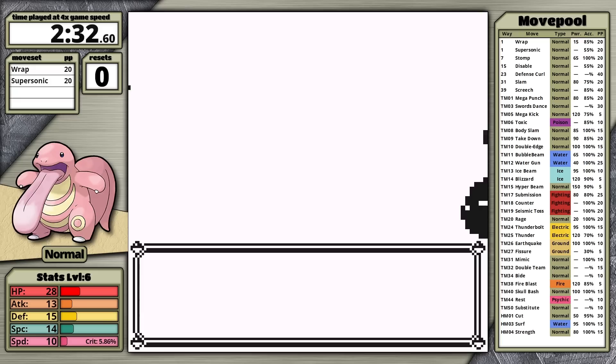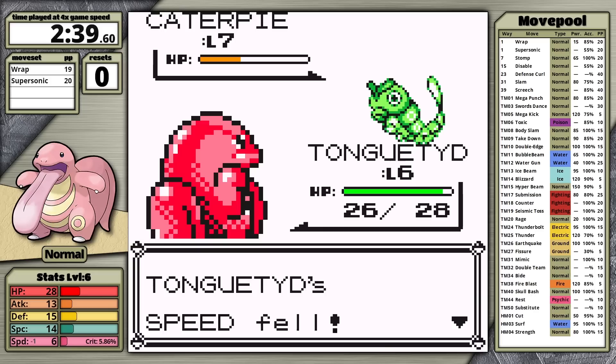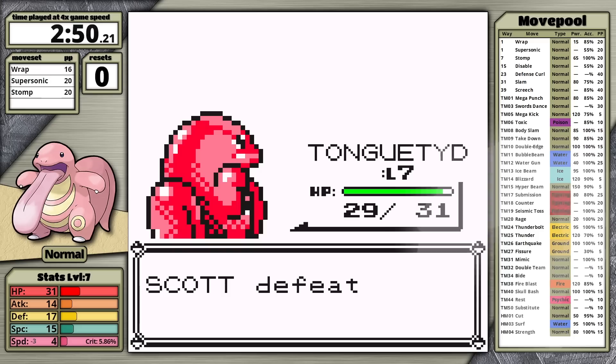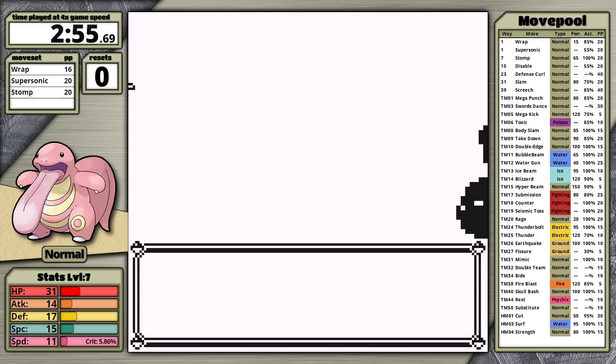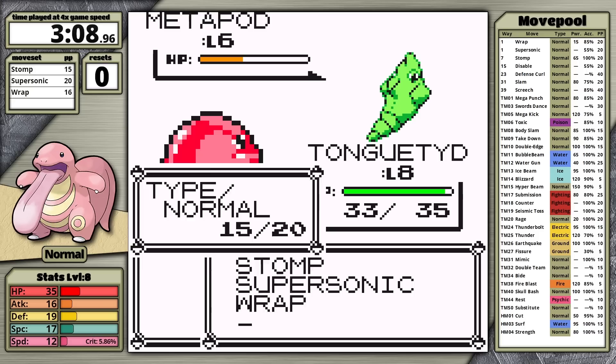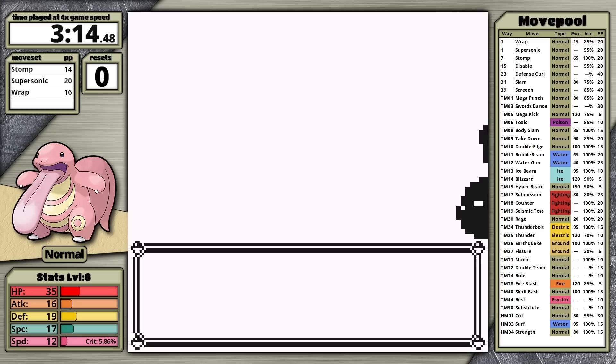As the playthrough gets started, I want to mention an anti-synergy between Wrap, Stomp, and Lickitung's speed stat. This thing is very slow, and as a result I'm probably not going to outspeed Brock's Onix. That means I won't be able to trap it in Wrap endlessly, and I won't be outspeeding with Stomp, so I won't be able to cause the opponent to flinch. Moving second against the Onix can be a liability because it has Bide, and it only accumulates damage on the first turn of a multi-turn move like Wrap — so that's one way to minimize damage.